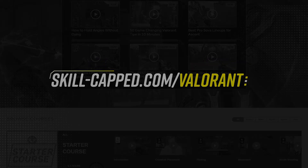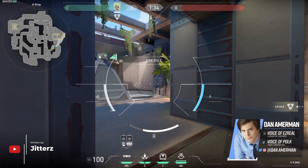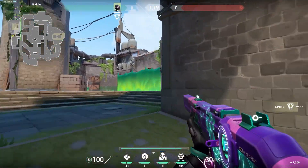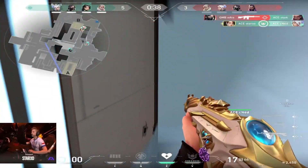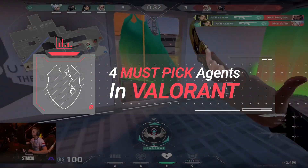Let's get into the video. One of the best things about Valorant is all the variety we have between the maps in the game. This gives different agents a chance to excel, granting them an opportunity to see competitive play where they otherwise wouldn't. But there are some agents that don't just excel when given the right map — they dominate. The outcome of a game can sometimes be determined in the agent select screen, and that's why today we're going to be talking about the four agents that are so good, you're borderline trolling if you don't play them.